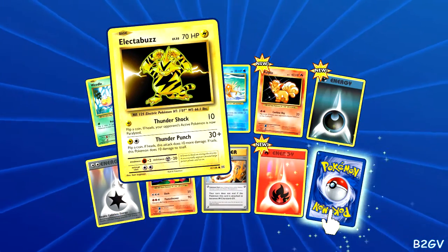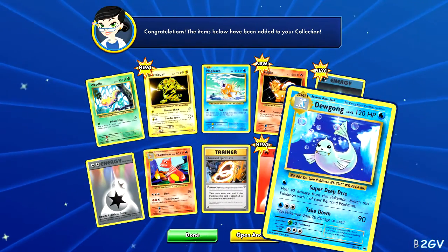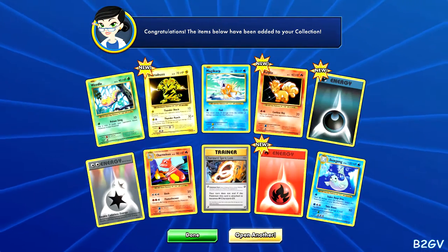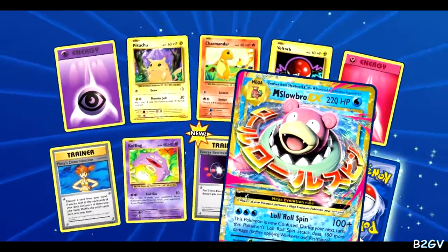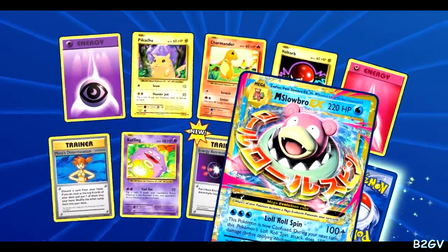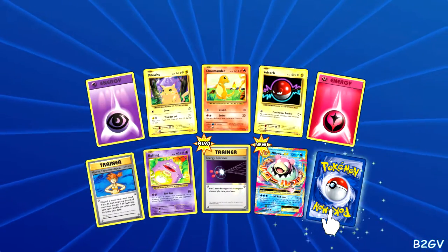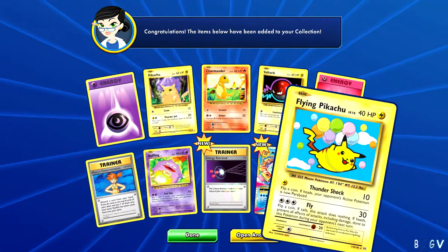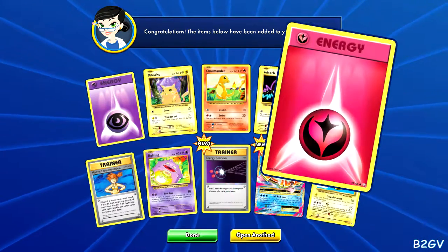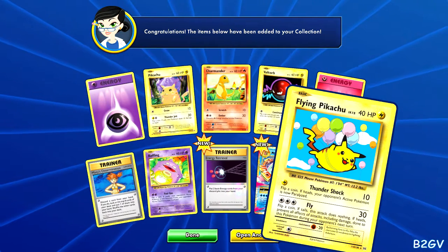We got Magmar, Spirit Link, and our last one — another Doduo. Wait, how many do I have? I'm glad it wasn't the last one — we just pulled Mega Slowbro! Nice. And that was the second pull. Please be another Mega, that'll be awesome. We got the Flying Pikachu though! Pikachu can do anything — he can surf, he can use Fly with balloons, he can do anything.